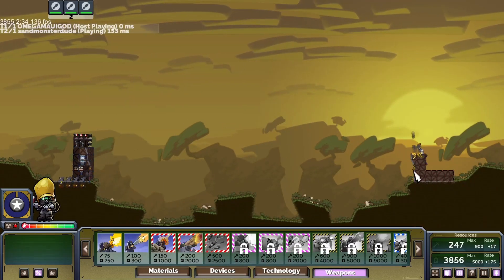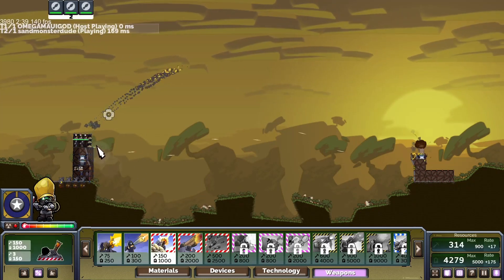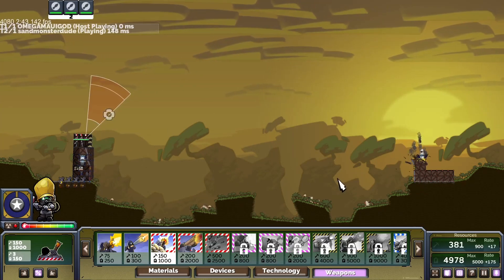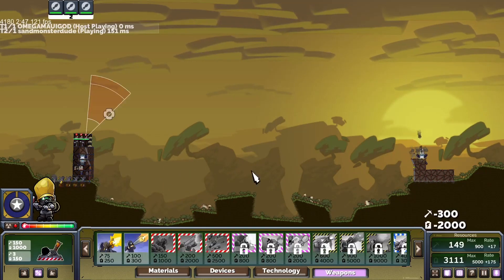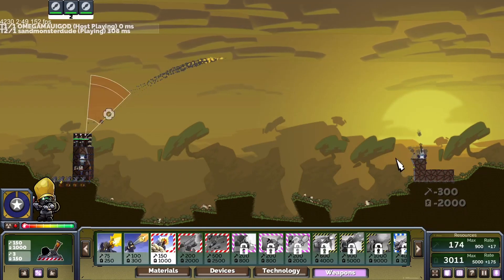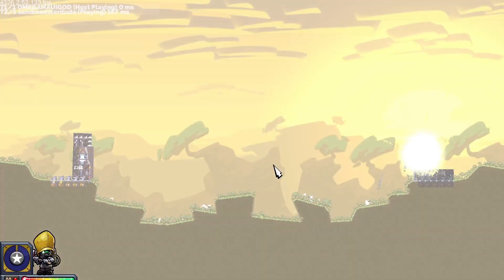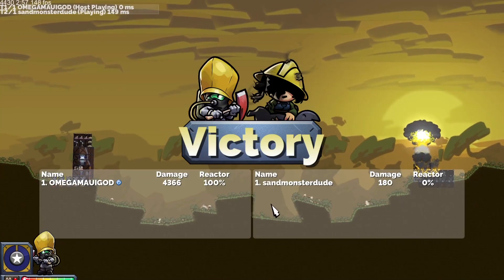Using the machine gunner ain't that effective, mate. You've got to defend your core as well — build upwards. This ain't looking good for him. His core is very exposed. Is he going to live? He's spending a lot of metal. GG.